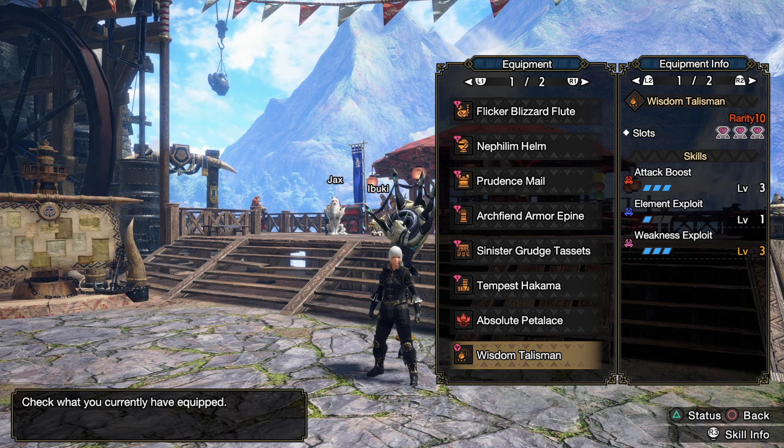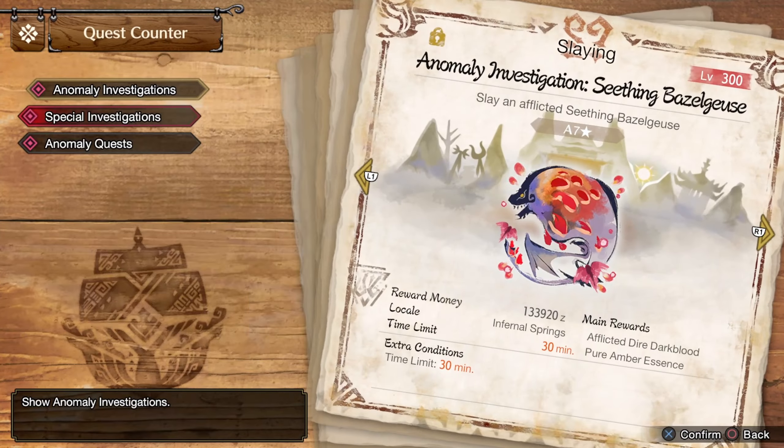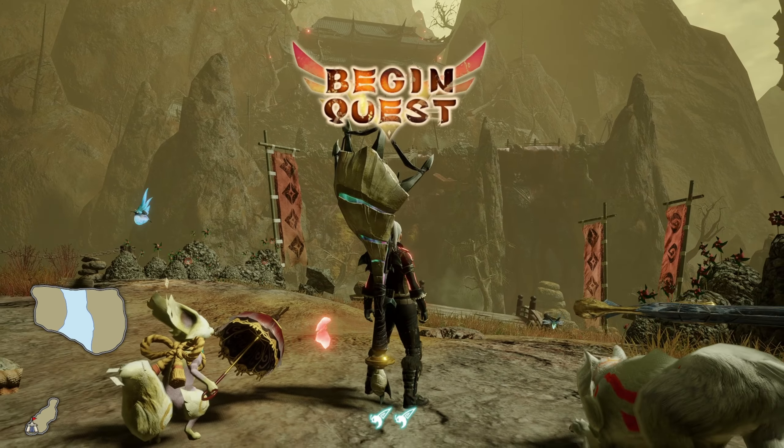Here is my current build for the Hunting Horn. I don't recommend this to many people because it's somewhat difficult to use, and a lot of people just prefer to use Dragon Conversion, which is fine. Here is my Talisman — it's an Attack Boost 3, Element Exploit 1, with three-two slots.